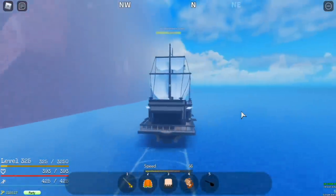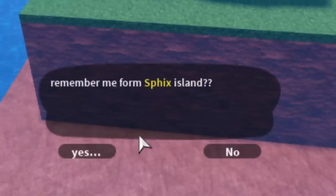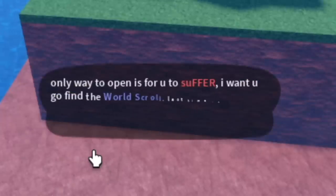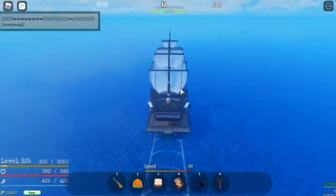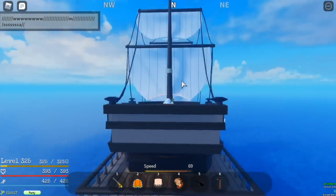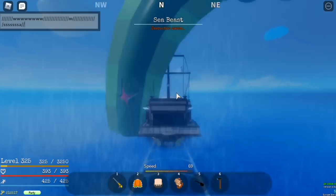Now let's head to Reverse Mountain. Remember the monkey from Sphinx Island? He's here with a deep-seated anger toward you. He will ask you to look for the World Scroll. It's really hard at first, but my friend told me how — just go north from Reverse Mountain and you will find the World Scroll.